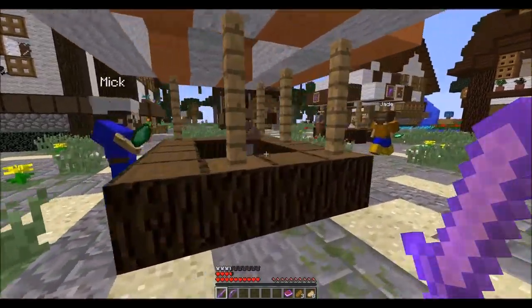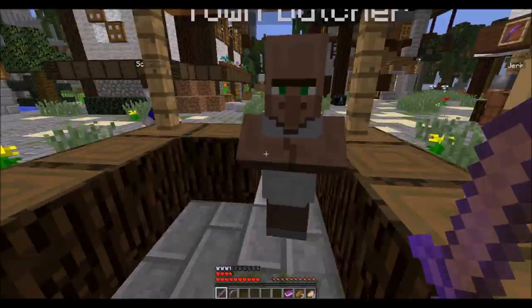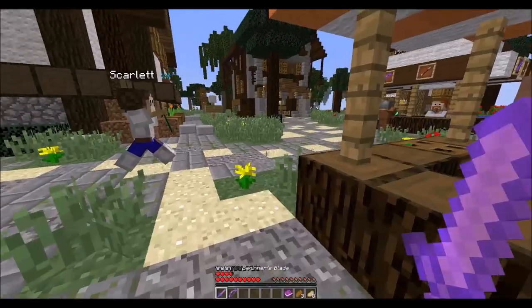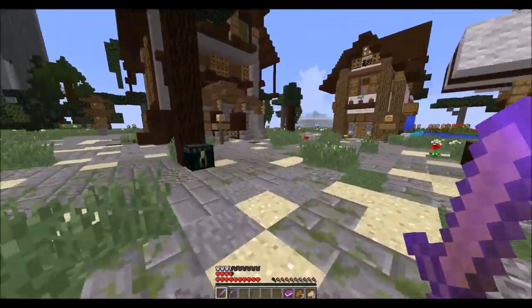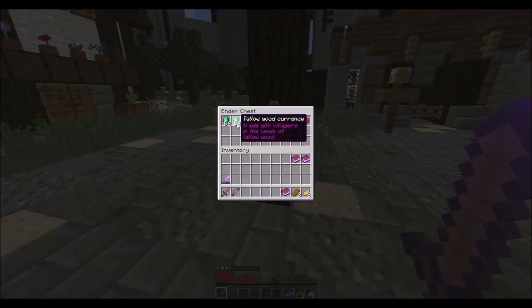Oh, who's this? Who's that handsome devil right there? Don't we both know who that is — that's the dude who made the damn map. Look at that, in his own damn game. Look at him. Ain't he just a dear. Okay, let's go.